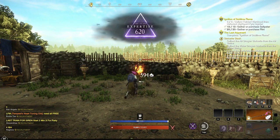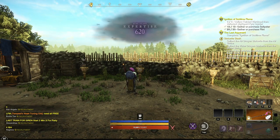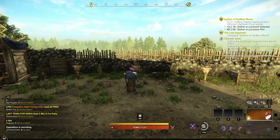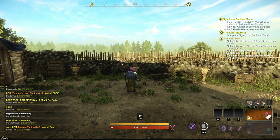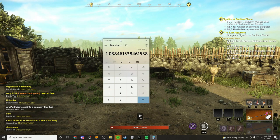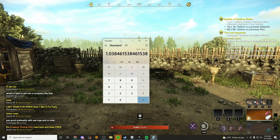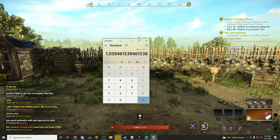At 620 we're hitting for 594. Even with the extra stat point, we went from 572 to 594. Let's see what that equates to in actual percentages. We did 594 divided by 572, and going from 600 to 620 is giving us approximately 3.8% more damage, which honestly isn't that bad.